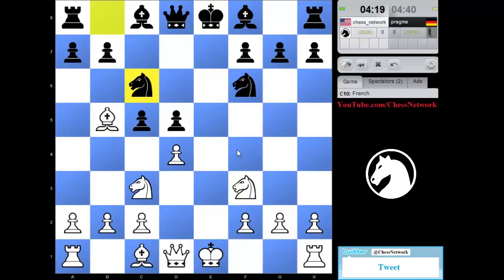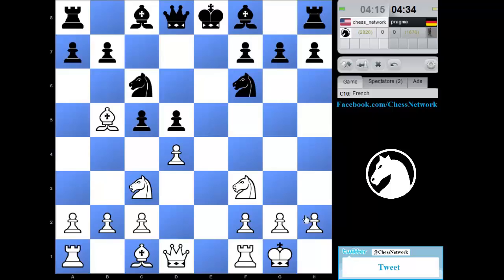Bishop check and castles. Rook e1 — I keep the tension until this bishop moves. This pin isn't going to be annoying so much so that I should prevent it with h3.